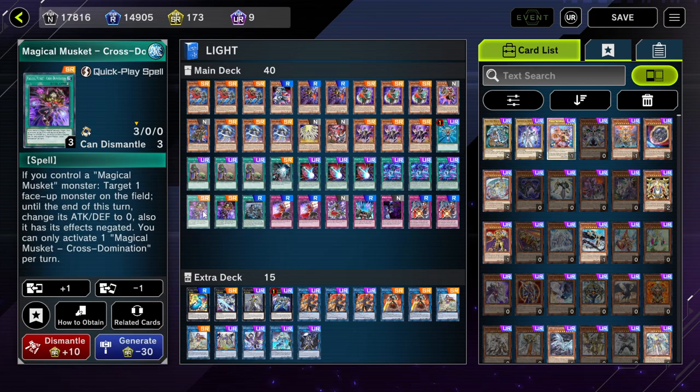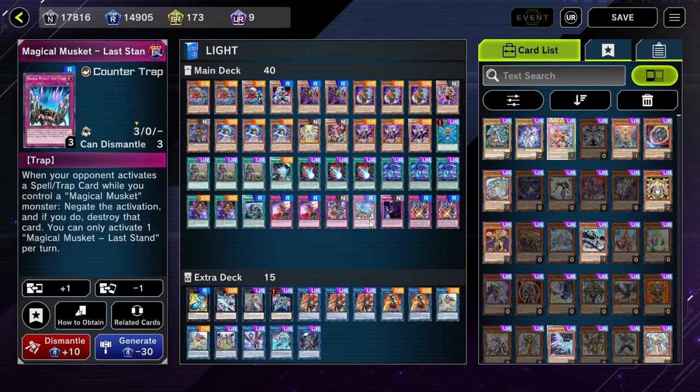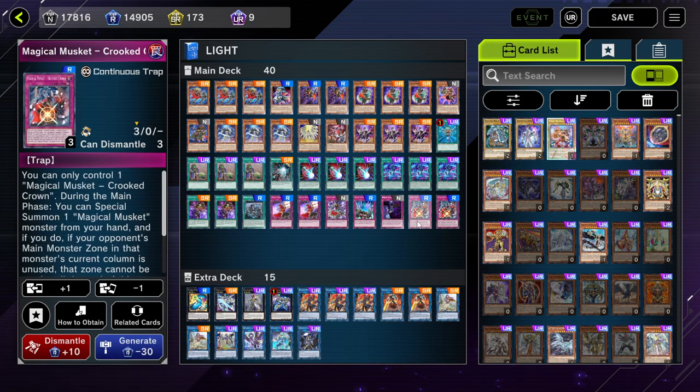Next: 2 Cross Domination, 1 World Legacy Memory, 2 Desperado, 1 Dancing Needle, 1 Last Hand, 1 World Legacy Secret, and 2 Crookered Crook. I play 2 Crookered Crook because the normal summon is important — if your opponent activates a destruction effect I can chain Crookered Crook and special summon another Magical Musket from my hand.